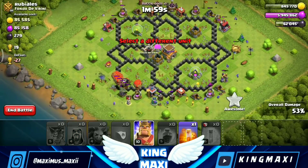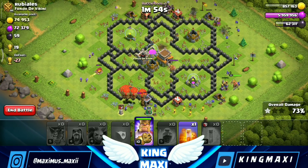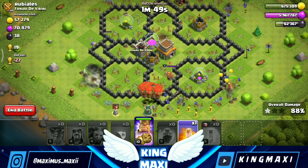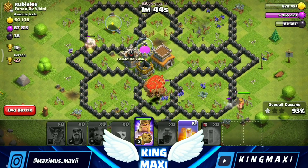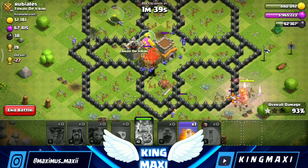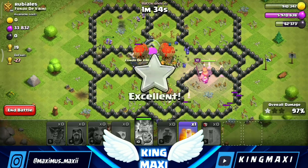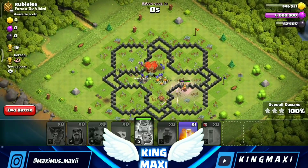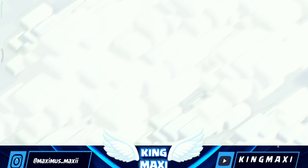We have defensive buildings and cleanup. This is an area advantage. You have to drop a split, you have to spawn in the ballroom, you have to attack. We have to drop a king. We have to drop a CC troop. You can see it — you have to drop a CC, check the CC, use the King tank, apply a poison, and go to the CC troop.